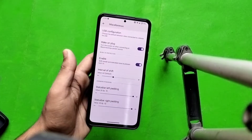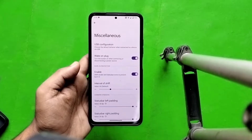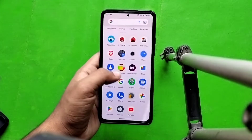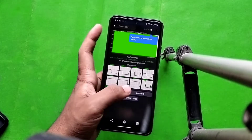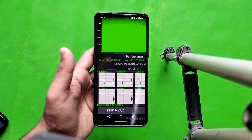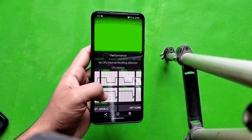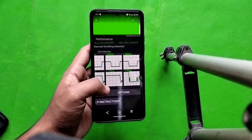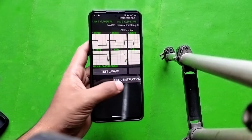Moving forward to thermal profiles and benchmark scores for Geekbench 5, AnTuTu, and CPU Throttling Test. I computed all three benchmark scores. There is no CPU thermal throttling — the runtime was five minutes. The maximum GIPS is 3,37,706, the average is 3,32,302 GIPS, and the minimum is 3,20,145 GIPS — impressive, top-notch CPU performance.